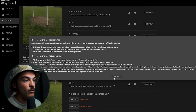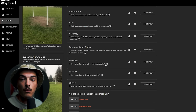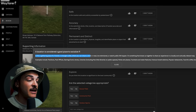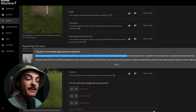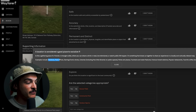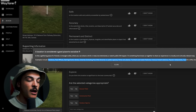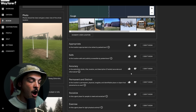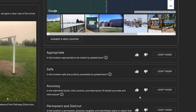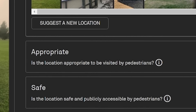By every single question there are little info icons that give you even more detail. For example, the 'Socialize' icon explains: is this a gathering place where you can share a drink or meal, be entertained, or watch public life? It even gives examples like pavilions, post offices, gaming and comic stores, libraries, parks, and plazas. There are a lot of resources in the reviewing options to help you out. I especially recommend reading the one on 'Appropriate' since that gets confused a lot with what counts as publicly accessible.